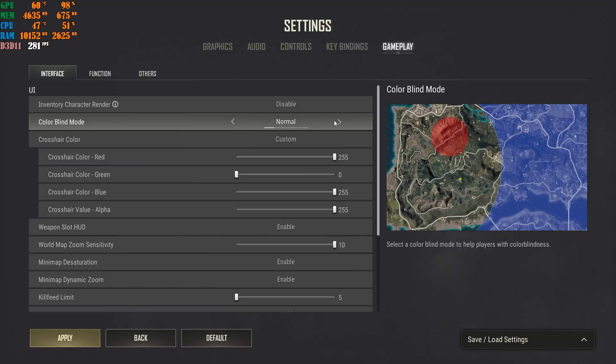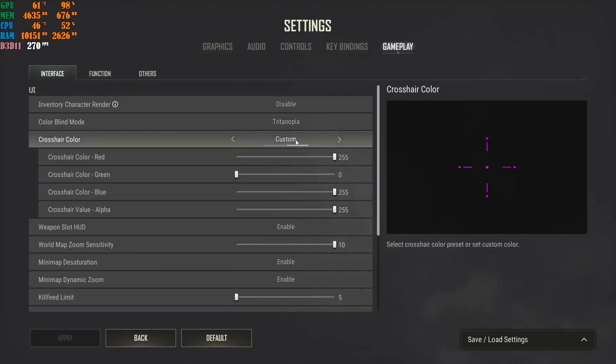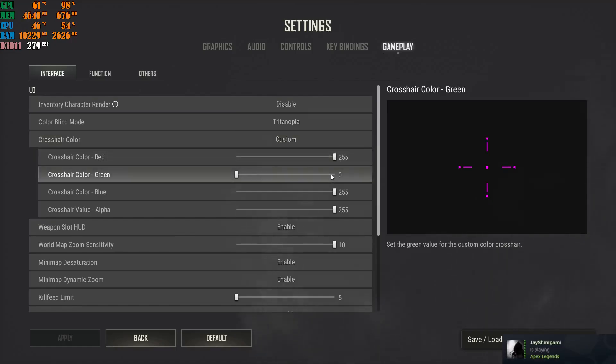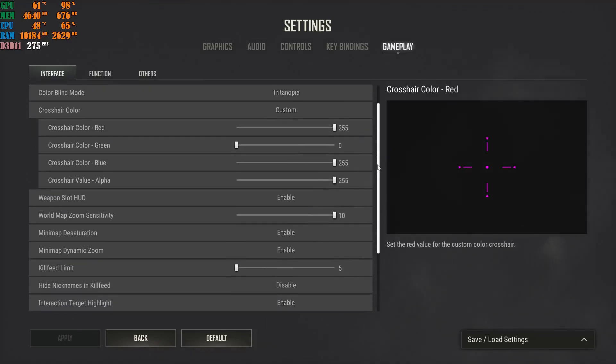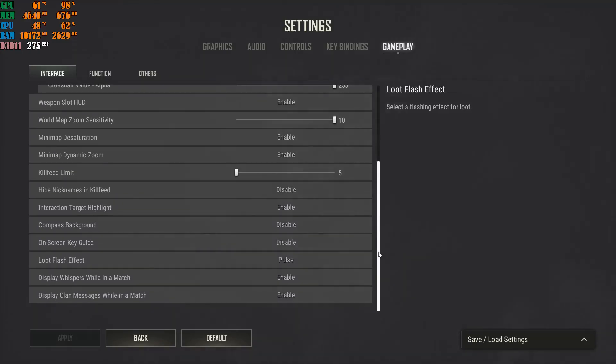If you're new to my channel, make sure you subscribe if this helped you. Go ahead and change the Colorblind Mode to anything other than Normal — it makes the game look so much better. I have my crosshair color set to pink: values 255, 0, 255, 255, so I can see it very easily. Crosshair color is your own personal preference.